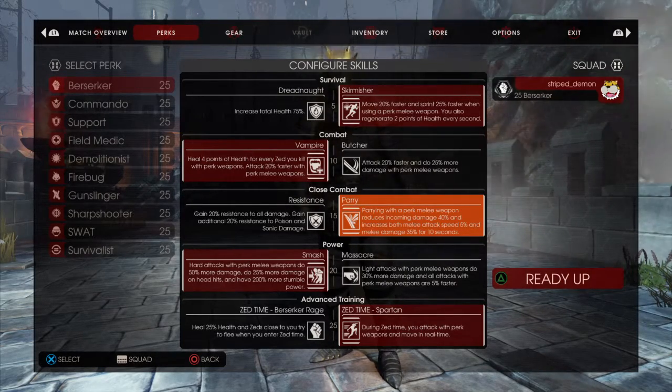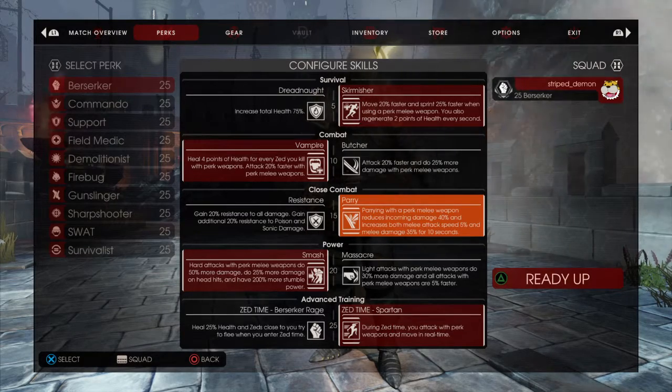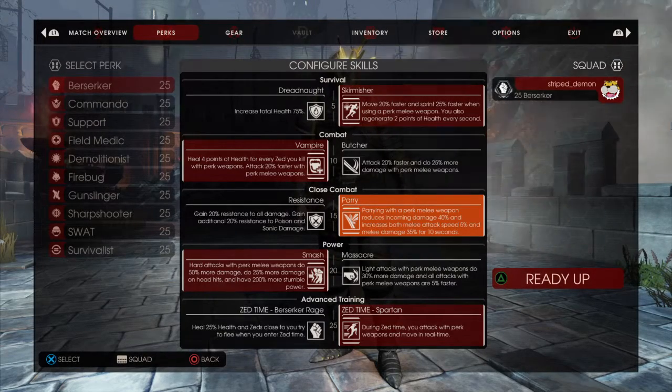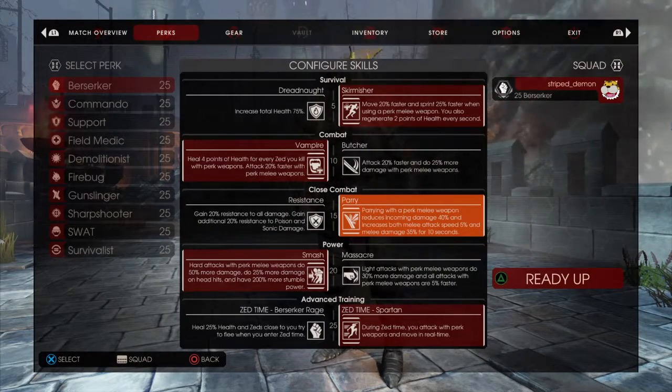A successful parry will reduce incoming damage by 40% and increase both melee damage and speed — 5% melee damage and 35% speed. That's a lot, for 10 seconds.